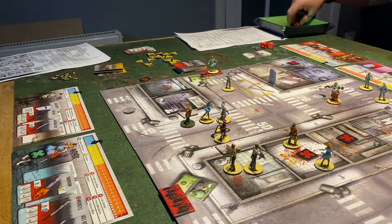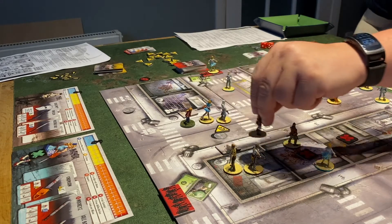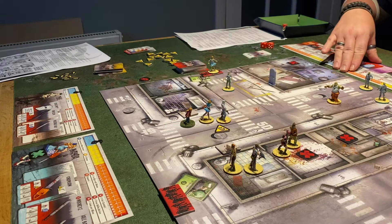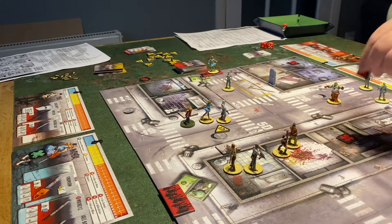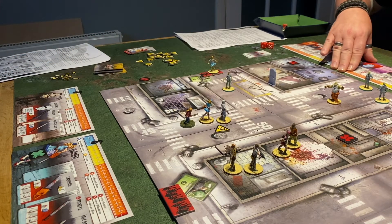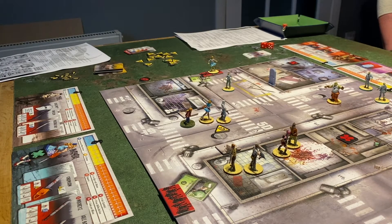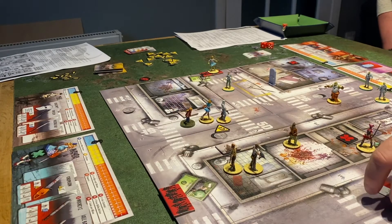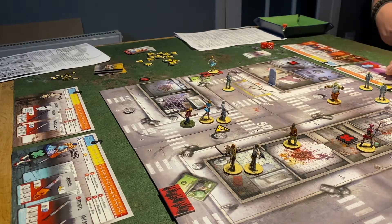Ned tries to swing — no luck. Amy comes in, free move first, first action second — she swings and kills it, gets a six! Third action she searches and finds a flashlight as a free item, which puts her into yellow. She gets a free action and moves forward one space. Handy find.